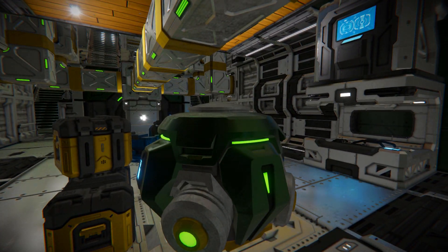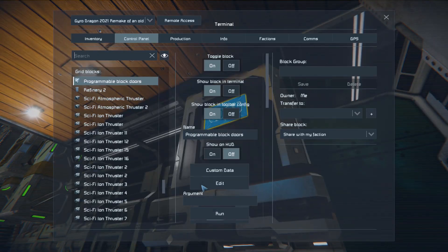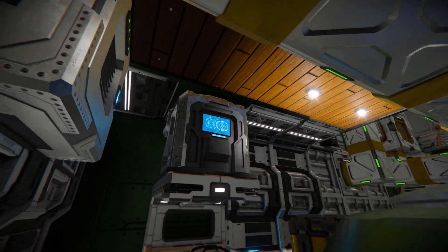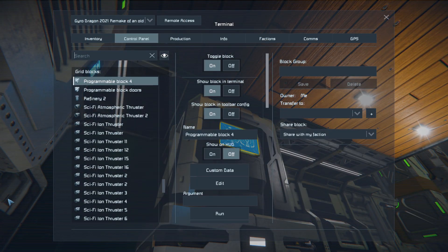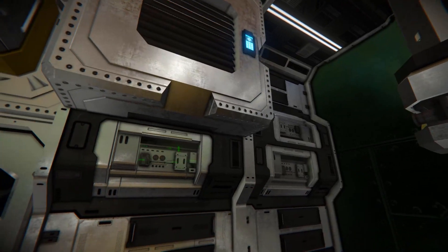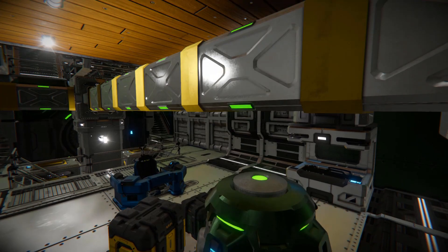Up on the sides we've got a couple of programmable blocks — this one is Whip's auto door and airlock script, and there's one on the opposite side which is currently empty but you could put something on it. Turning around, we've got another air vent to make sure we don't suffocate, and we do have a gravity generator so we don't float off when we jump, plus cargo crates for decoration.